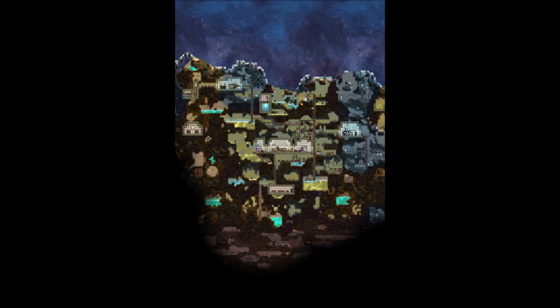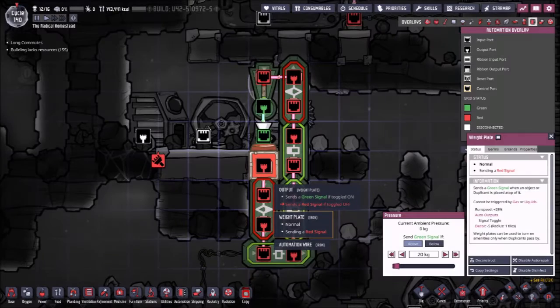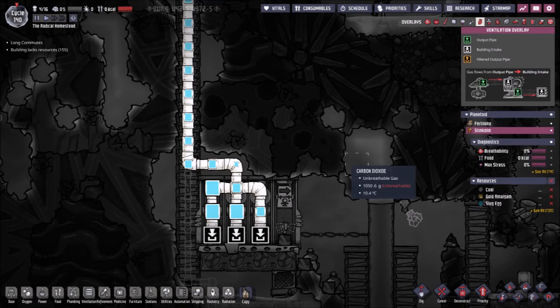We have a sister asteroid here that seems to be doing okay, and we have the main asteroid here. There's an incubator around here somewhere. We need to try and find a way to store and hook up a lot of hydrogen for the upcoming project. I need to figure out a way to make a proper oxygen creation system because I actually need to start piping all the oxygen through to Stinklin so it can start working in the oil biome.